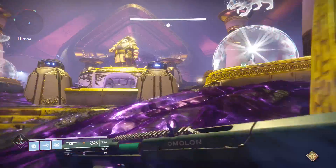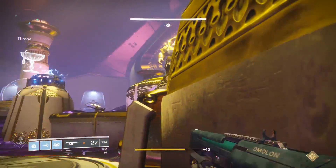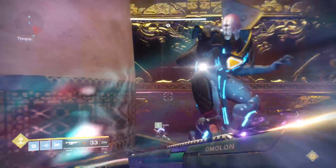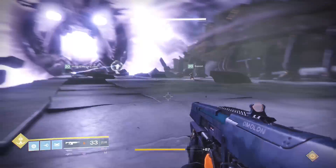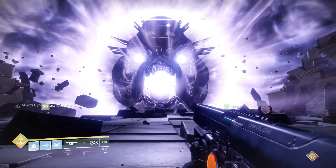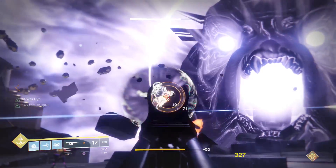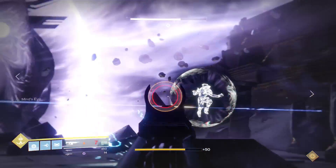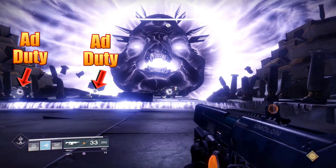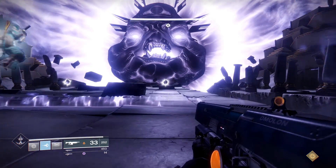Now let's get to the best method for beating Prestige Kallus. Once you and your team get this system down it becomes pretty easy. Pick two players who are using add control supers and designate them to be in the throne room the entire time. The other four have to be extremely comfortable with being in the void room. You're going to rotate four players only instead of trying to do it with everyone. One of the four going into the void room has to exit the initial teleport and leave to the throne room with the two who are clearing adds, so that way it splits up three and three.